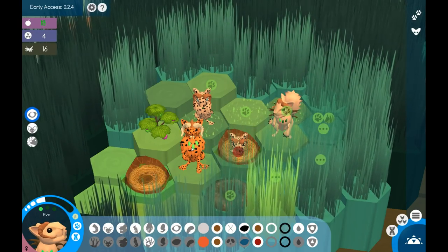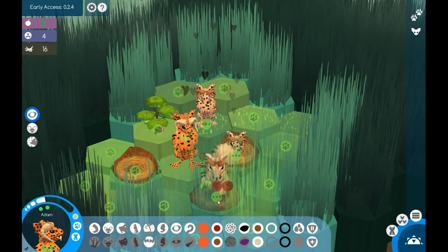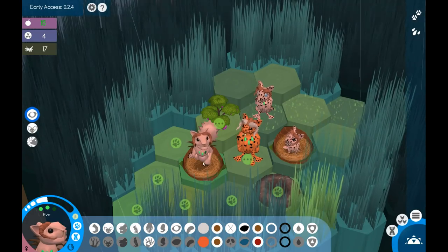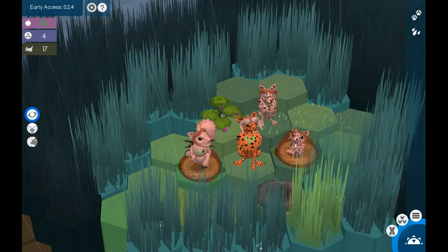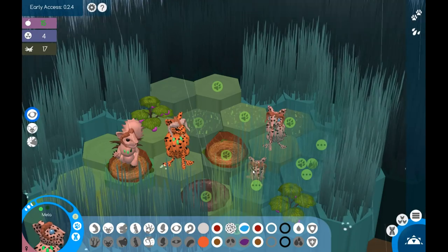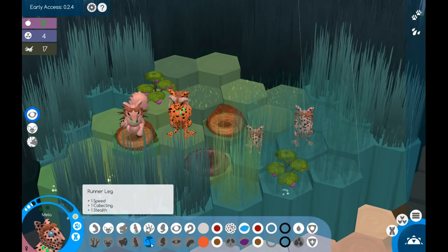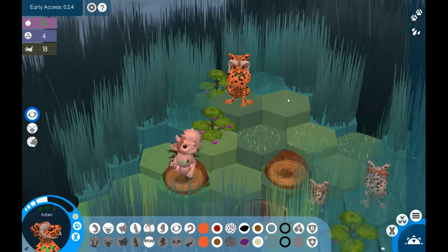I'm going to move Eve closer to the nest and have Adam breed with her, pick some more berries, and skip the day. Moving Eve into the other nest — she can't pick from the berry bush with Digger's Paw, though I feel like it should allow that. Little Sisimi found another berry bush, which is excellent! I'll move her sister over to start picking too. She has runner's leg so she can collect. Adam also found another berry bush — more berry bushes are always welcome.